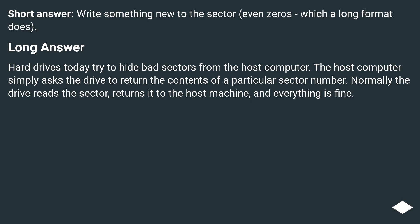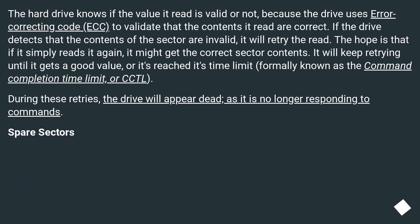Hard drives today try to hide bad sectors from the host computer. The host computer simply asks the drive to return the contents of a particular sector number. Normally the drive reads the sector, returns it to the host machine, and everything is fine. The hard drive knows if the value it read is valid or not, because the drive uses error correcting code, ECC, to validate that the contents it read are correct.